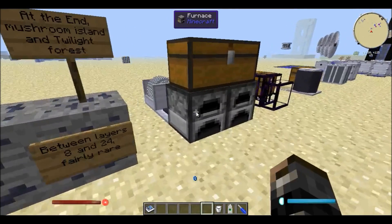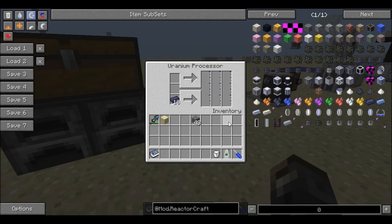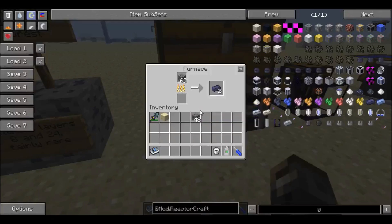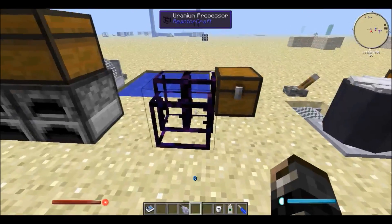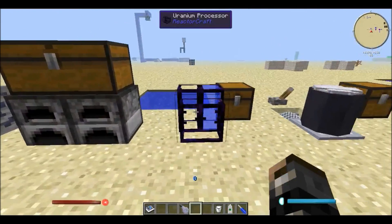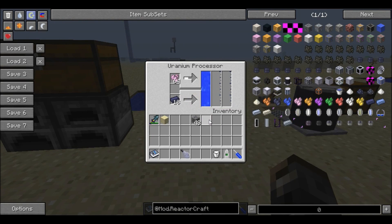So next you just take the raw uranium ingots that you created and you put them inside of the uranium processor. I'm going to get more ingots so I'm just going to use this friction heater. What it also needs is some water — I'm just going to use this hand pump which was added by Rotary Craft. And it's also going to require the crystals that you mine up. It doesn't matter what color that you use; they'll all be processed inside of the uranium processor.